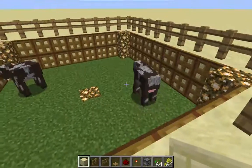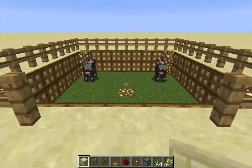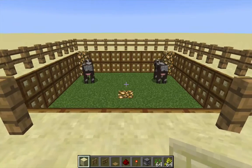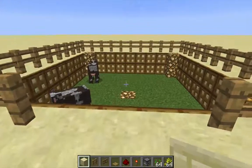Animals can only be bred every five minutes — they have a five-minute cool-off period. And it turns out that there's something else that has a five-minute period, and that's the despawn time of items. I'm going to use that to let me know when my cows are ready to be bred again.